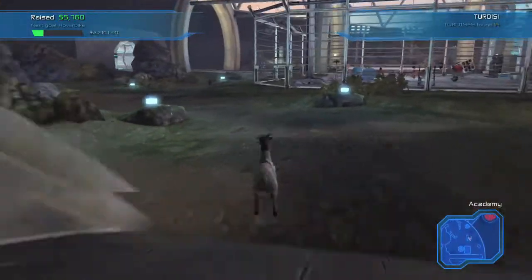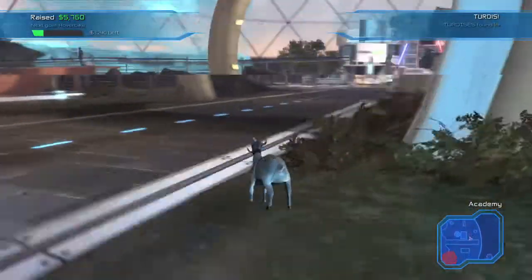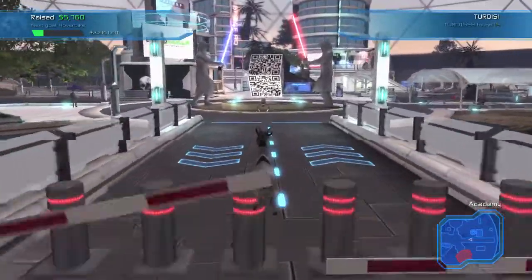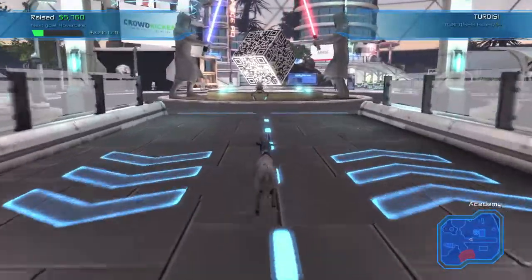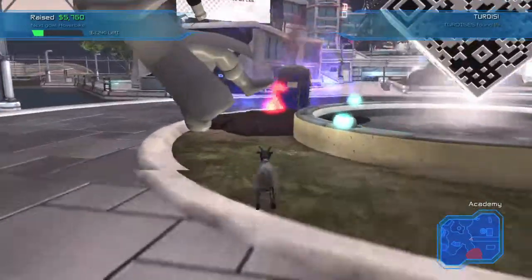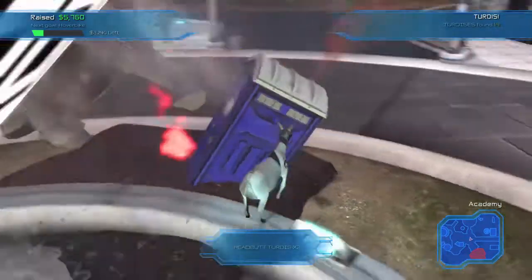Cross this bridge, get to the main street, and hang a right. You should see a QR code cube in the middle fountain. Head to the left side with the Jedi with the blue lightsaber. The TARDIS will appear — just touch it again and it will transport to its third location.